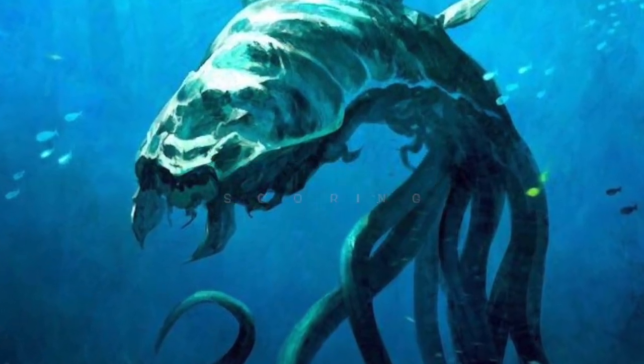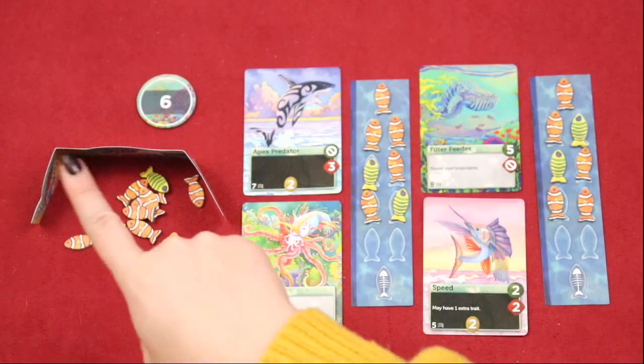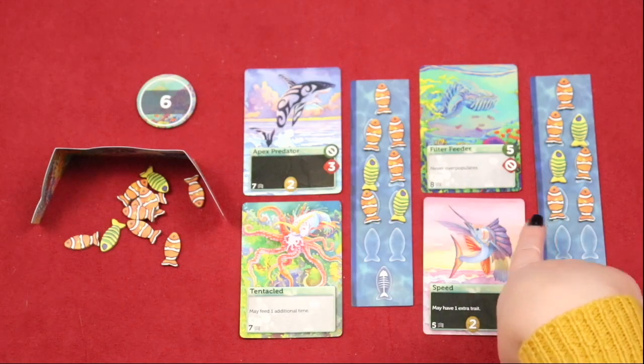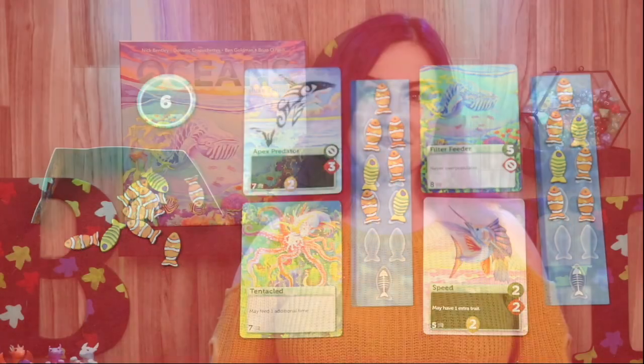The final round is triggered when every ocean zone is completely empty of population. Place the reserve tokens into the third ocean zone, and play will continue until the last player in turn order has completed their turn. Players will score one point for each population in their score pile, one point for each population on their surviving species, and the points listed on their bonus token. The player with the highest score wins! In the case of a tie, the tied players with the most trait cards on their species wins. If there's still a tie, the first person to get a job on a fishing boat in Alaska is the winner.